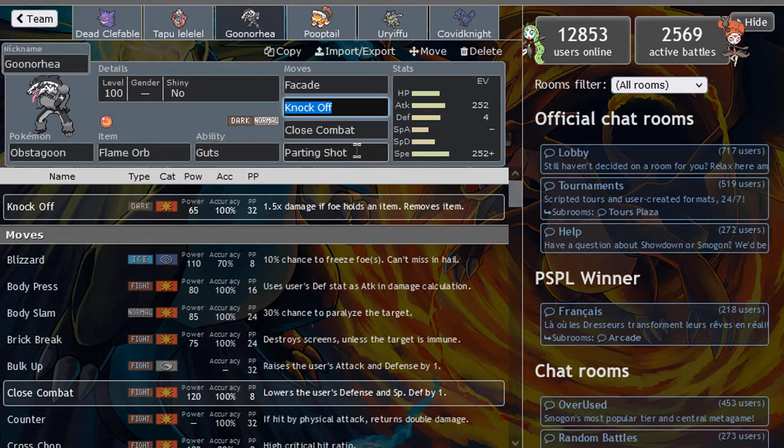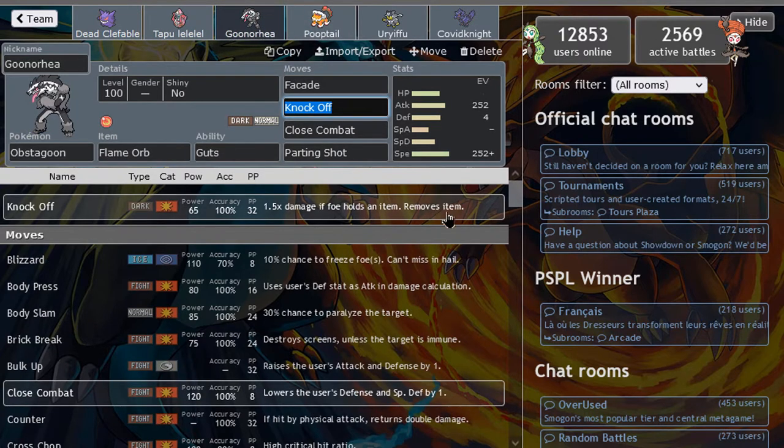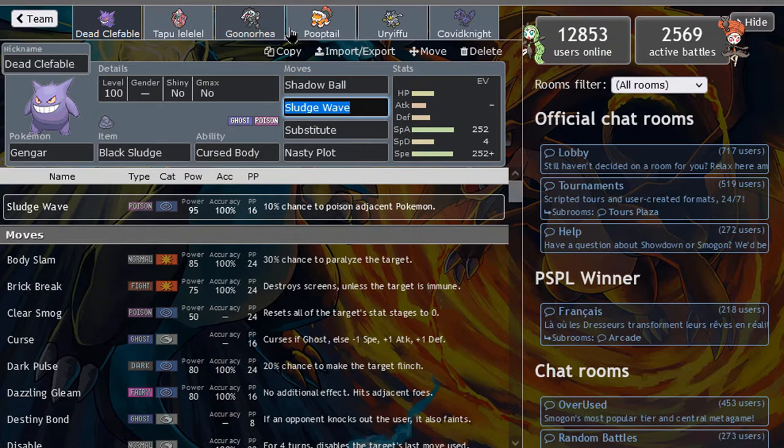You have Flame Orb Obstagoon with Parting Shot and three attacks. Facade with the Flame Orb plus STAB and Guts is very strong. Knock Off is always very nice — goes very well with this team. This is the Pokémon that allows me to deal with other Ghosts — faster Ghosts than Gengar. And switching into a Ghost type, I have two weaknesses, so a Dark/Normal type is obviously very good. They have Parting Shot to give momentum and allow Gengar to set up subs easily.